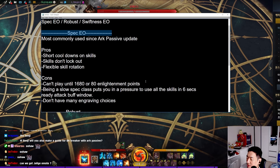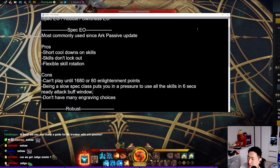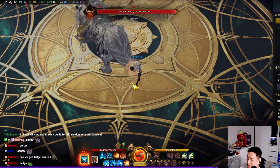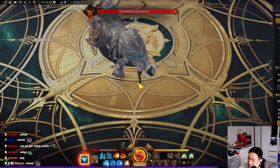If you just made a soulfist and you're at 1660 and want to play arc passive, play Robust until you get to 1680, then switch over to spec EO at 1680. Swiftness is not that great anymore. That is my recommendation. Thank you so much for watching — if you have any questions, leave them in the comment section below. I'll try my best to answer to my best knowledge. Don't forget to like and subscribe. Bye bye.